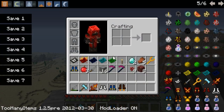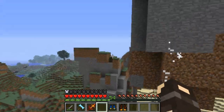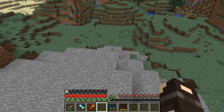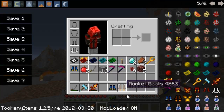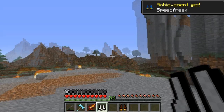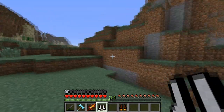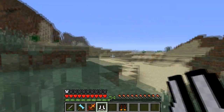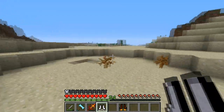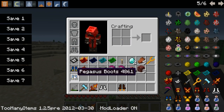These are the Boots of Lightness — as you can see, I just float off this cliff while wearing them. The Pegasus Boots, dropped by the rogue boss, increase your speed. This is normal walking, this is running — they don't seem to let you jump much higher, but they do make you faster.